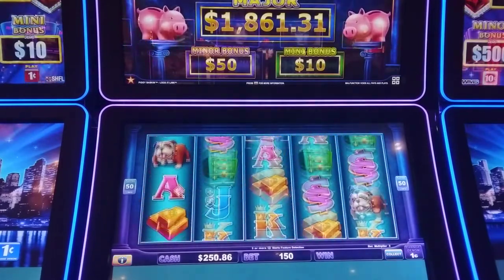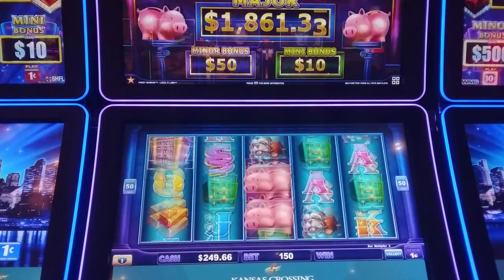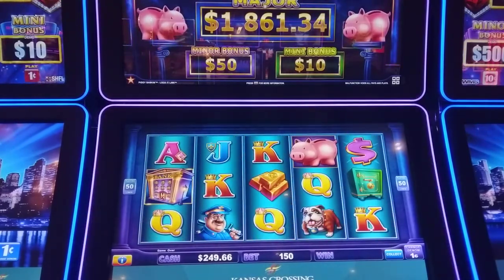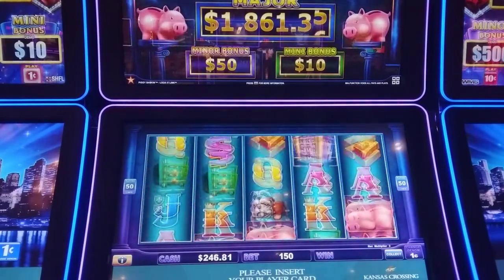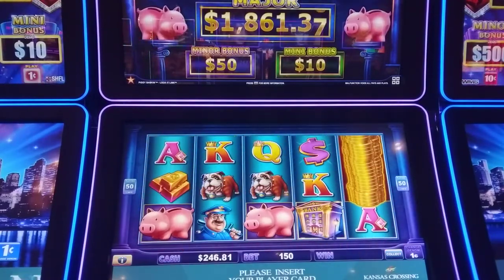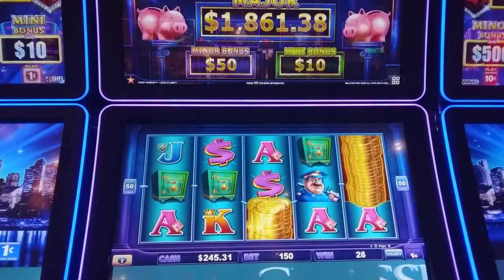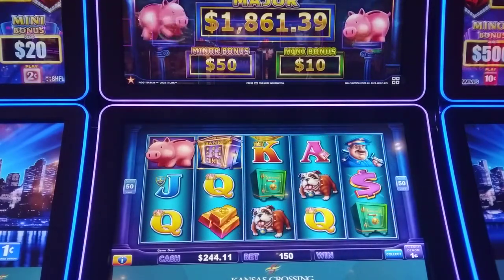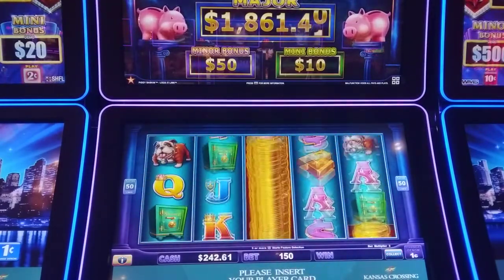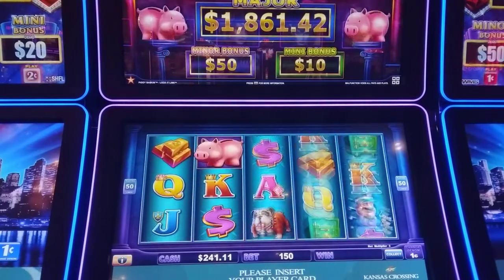One more way to give us that pig bonus again. Two more... two more. We'll probably play this down to about $220, guys. Come on pigs — or games. Three of those banks. I can't believe we got those bonuses so close together. Awesome.